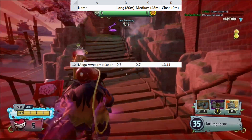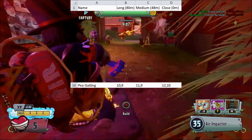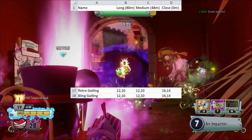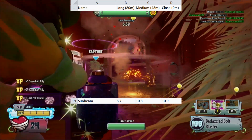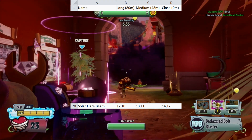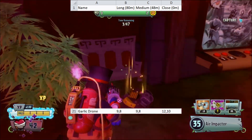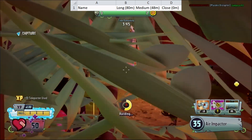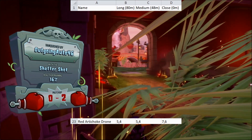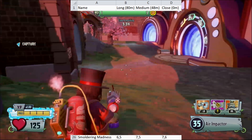The Mega Awesome Laser does 9 damage at medium and long and 13 at close. P-Gatling does 10 damage at long, 11 at medium, and 12 at close. Both Retro Gatlings deal 12 damage at medium and long and 16 at close. Sun Beam does 10 damage at medium and close and 8 at long. Solar Flare Beam does 12 damage at long, 13 at medium, and 14 at close. It also has a half second delay before it can fire. The Garlic Drone does 9 damage at medium and long and 12 damage at close. The Artichoke Drone does 7 damage at medium and long and 9 at close. The Red Artichoke Drone does 5 damage at medium and long and 7 at close. Smoldering Madness does 7 damage at medium and close and 6 at long.